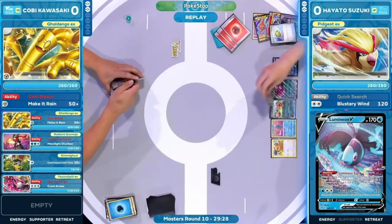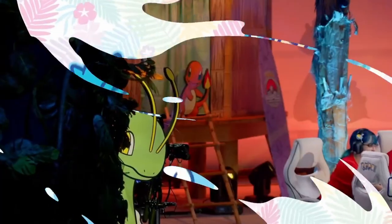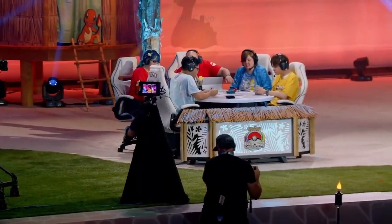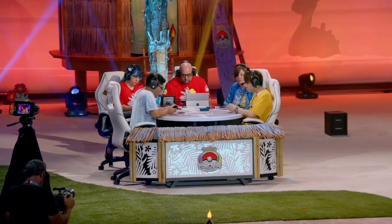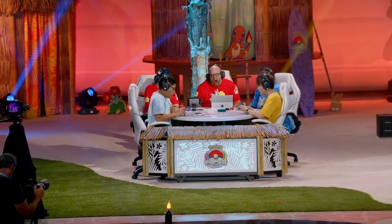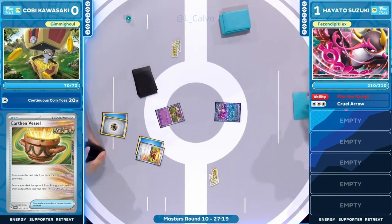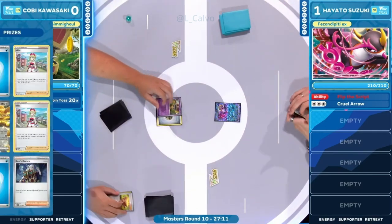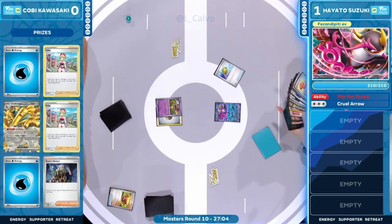Not sure all the resources were there for Kobe — it looked like Superior Energy Retrieval was already in hand by the time Pheasant-pity was benched. At that point you play down the Palkia and say maybe you've prized some Bosses or Super Rods and need to play to those unique odds. The Charizard EX players are searching out resources with Arvin, selecting with Pidgeot EX and Forest Seal Stone, while Kobe Kawasaki is just drawing cards.